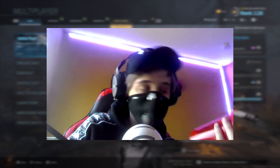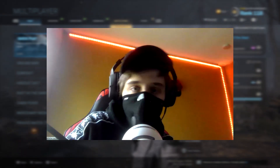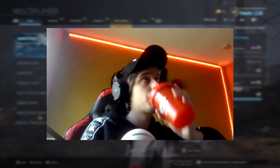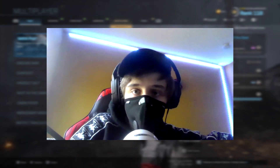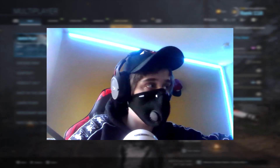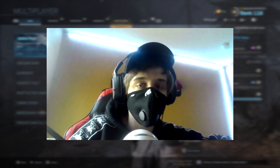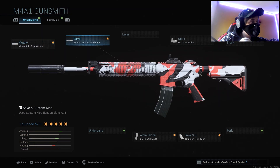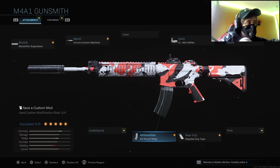I also have some Code Vein G Fuel, so let me explain what this video is going to be. If any of you watch TikTok, you know exactly what the title meant. There's people on TikTok that like to make class setups, or try to show some overpowered class setups. So I actually have one of those class setups ready, and it's this M4 right here. It has the monolithic suppressor, Corvus custom marksman barrel, the GI Mini reflex sight, stipple grip tape, and 60-round mags. It does make it more accurate and increase the range, but it does decrease the mobility and control.